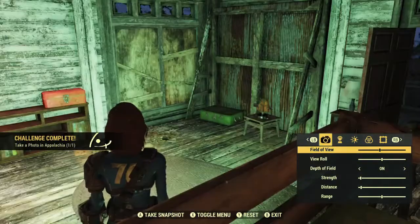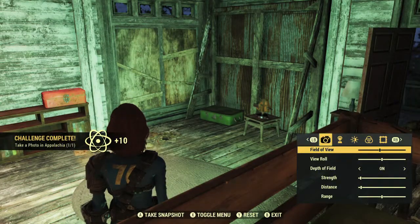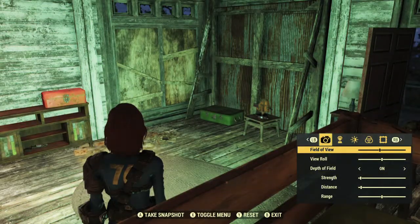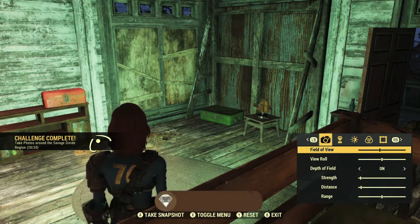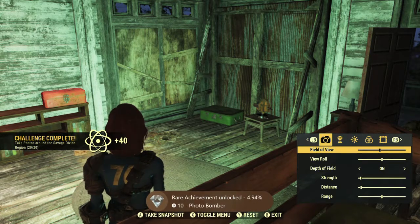Once you are here you just have to hit A 20 times to snap 20 photos. It could be the same photo, so just mash A until you get the achievement. It should take about a minute or so to get 20 from zero, but once you get 20 you should be good for the achievement.